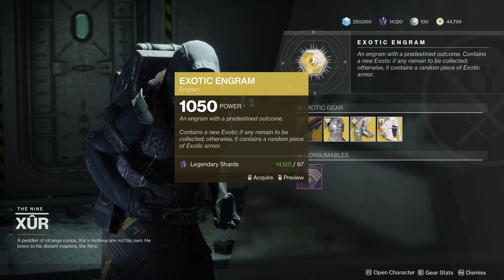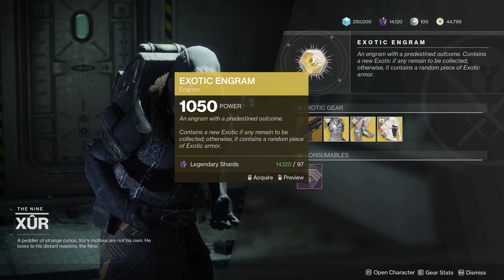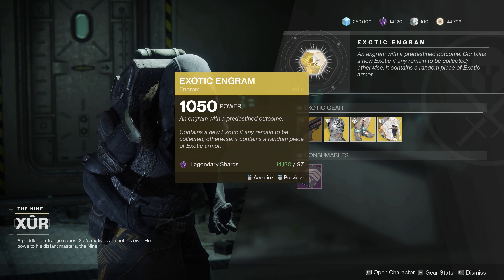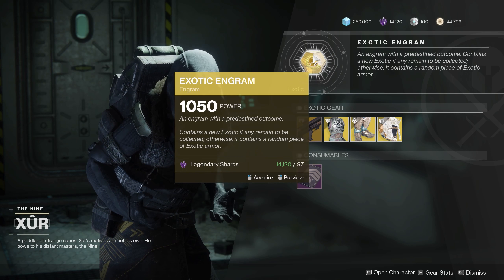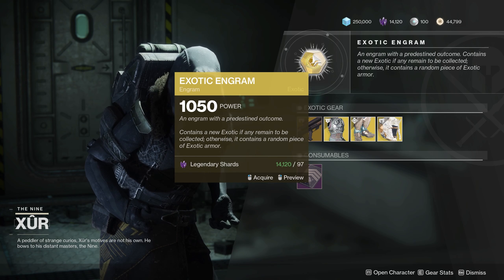We do have the exotic engram. Remember, use this to complete your collection if you are new and still trying to add stuff you may not have. Or if you've got plenty of shards like I do, you can always dump 97 in and see if you get an exotic that's helpful. It's always got a chance at a pretty good stat roll as well.